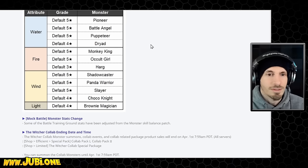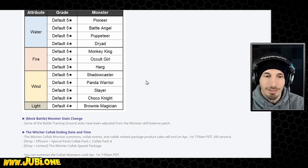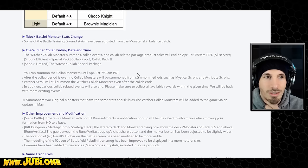The units available include: Monkey King, Cult Girl, Harg, Shadowcaster, Panda Warrior, Fengia, and Light Brine Magician. Most of these are not really going to be usable. Aside from maybe the Monkey King and maybe the Panda Warrior — but again, no grinds and very low speed. Mock Battle Monster stats have changed because of the balance patch, so just minor tweaks.